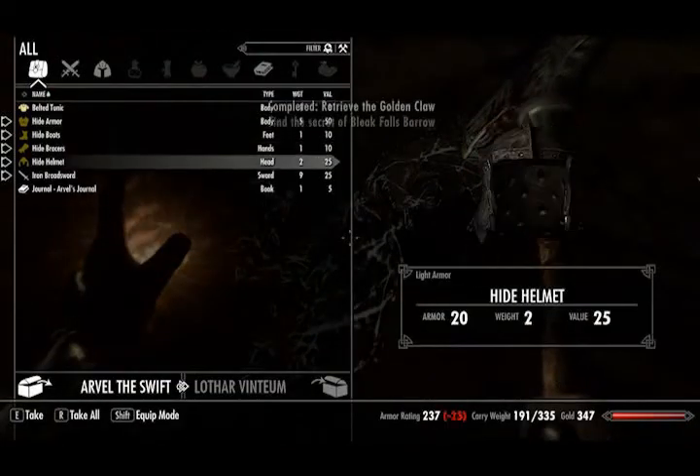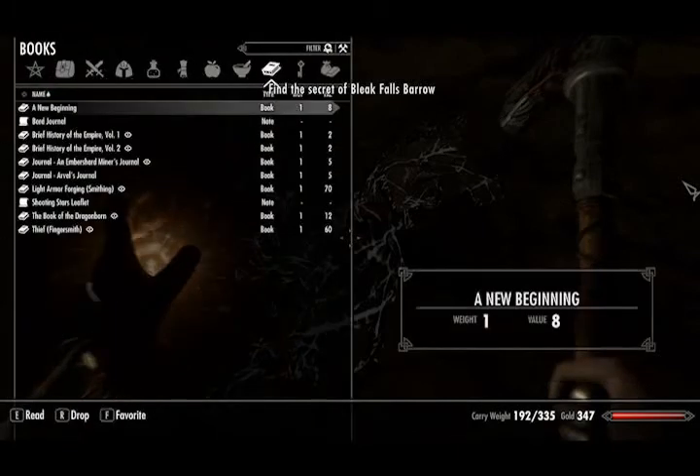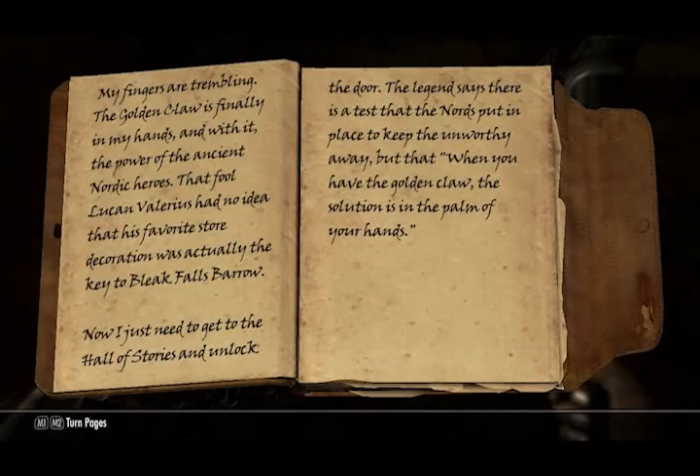Dragon Claw. Well, there you go. Find the secret. Challenge accepted. What's in this journal? My fingers are trembling. The Golden Claw is finally in my hands, and with it, the power of the ancient Nordic heroes. That fool Lucan and Valerius had no idea that his favorite store decoration was actually the key to Bleak Falls Barrow. Now I just need to get to the Hall of Stories and unlock the door. The legend says there is a test that the Nords put in place to keep the unworthy away, and that when you have the Golden Claw, the solution is in the palm of your hands.